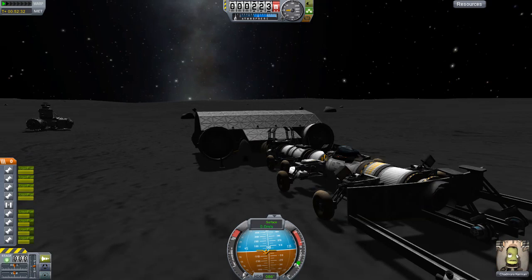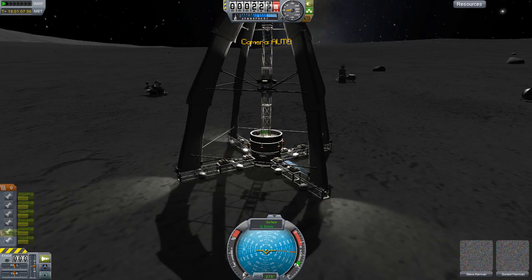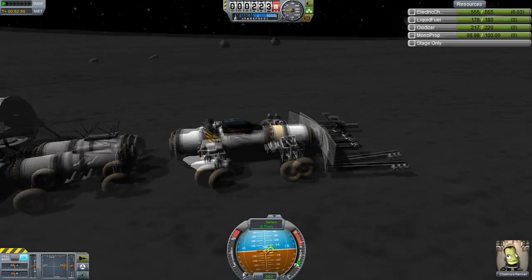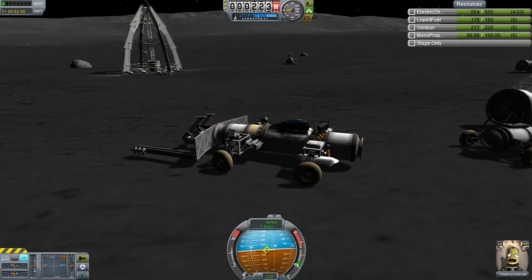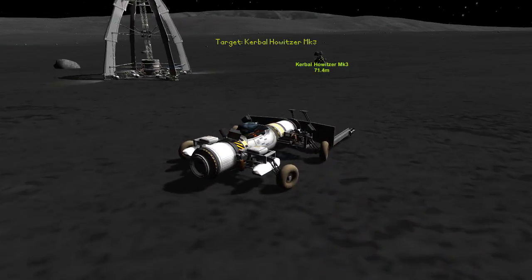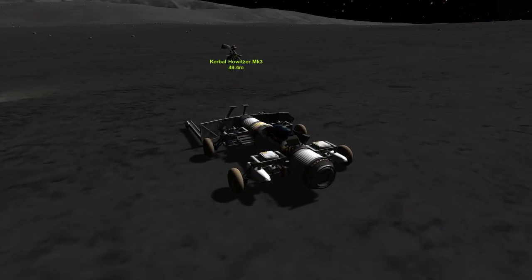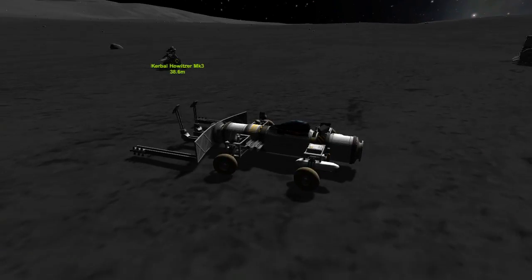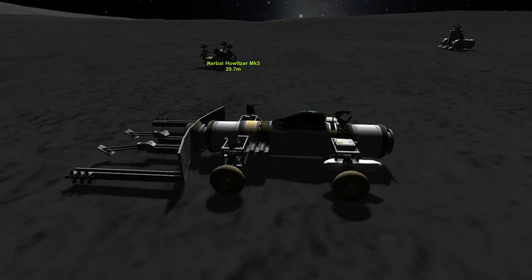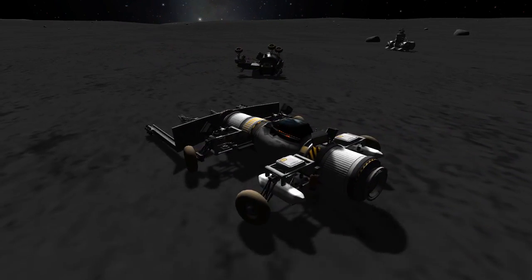A dynamic event happened and we're going to go and try and fix it. My tenses get mixed up when I do post-commentary. Those landing legs are really strong - they can propel this cannon really high up into the air. Having to go out and repair things that break is quite funny, as long as they don't break anything. So let's go towards our Kerbal howitzer.